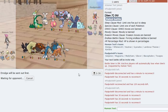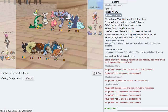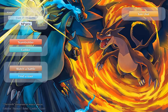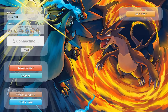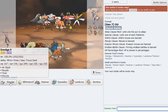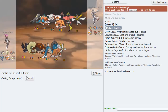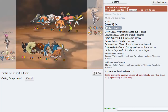Gyarados can handle Blissey if it's Sub CM. The opponent keeps leaving - he left again. I'll look for another game. He's not coming back. If you see that guy, let him know he forfeited to me, Lord Envy. Maybe if I start the timer he'll feel more inclined to play.